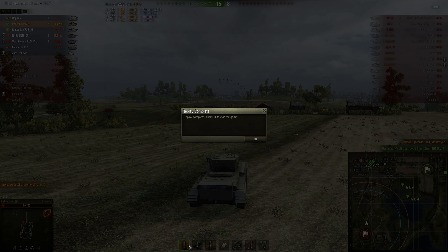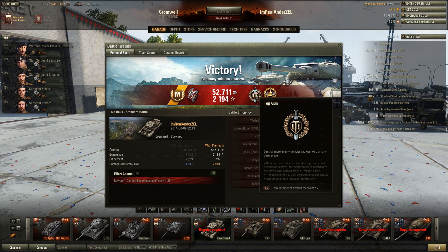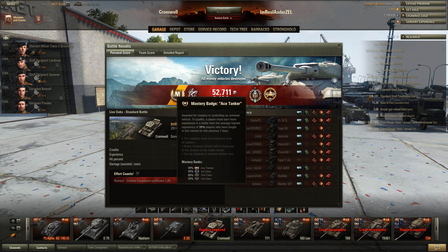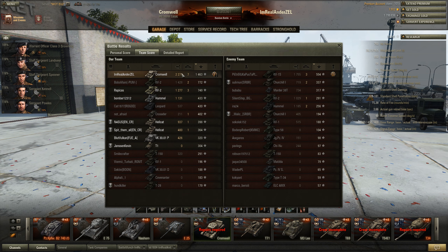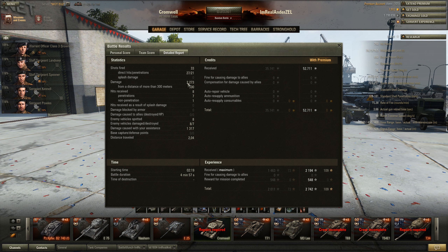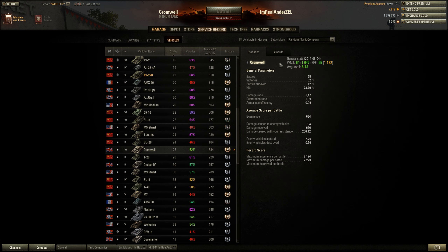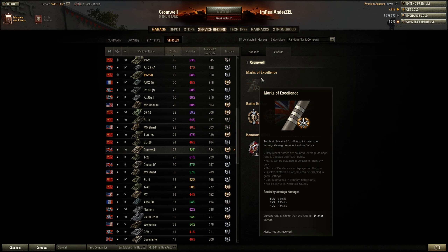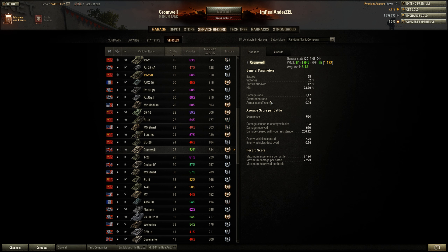We're up to 2,273 damage and 1,300 spotting damage. We get Top Gun, we get Reaper, and we also get a Mastery Badge Ace, of course. More than three times the amount of health our tank has — that's really good stuff. But if we look at the stats of the tank, you can see the win rate is pretty mediocre. So I would say this is one of very few matches I've done well. I only do better than 30% of the people in this tank, so I might not play it completely correctly. But I hope you guys enjoyed the replay. Thank you guys for watching — have a wonderful day, bye-bye.